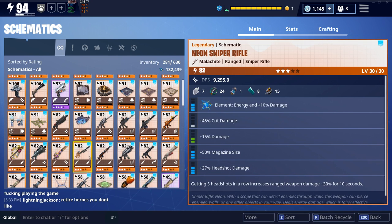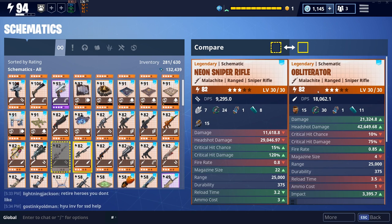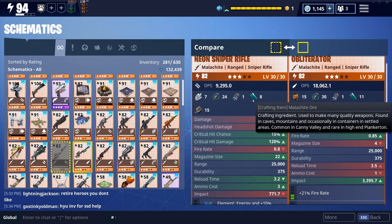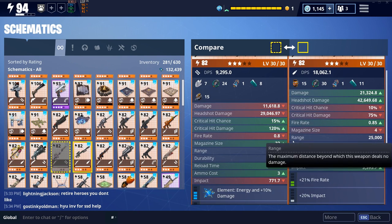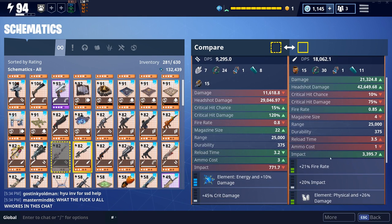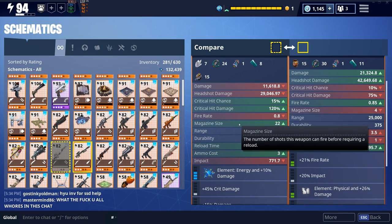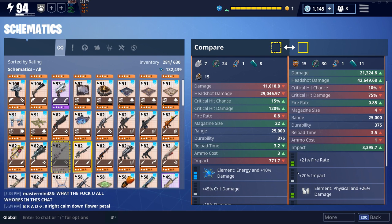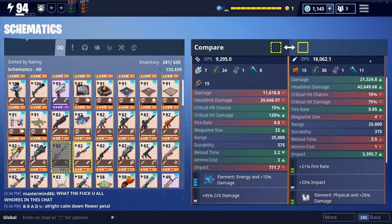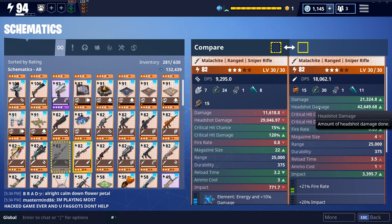Just DPS-wise, the Obliterator obliterates — it's actually pretty insane. The fire rate is even faster than the neon sniper rifle, and that's with the 21% fire rate buff. Range is the same, mag size doesn't really matter since I'm probably gonna get reload speed on it anyway. But just look at the straight-up damage: 11,000 versus 21,000 — this has roughly twice the damage.